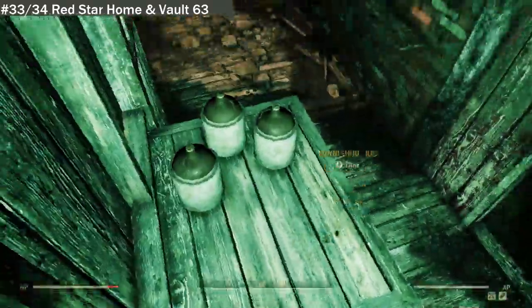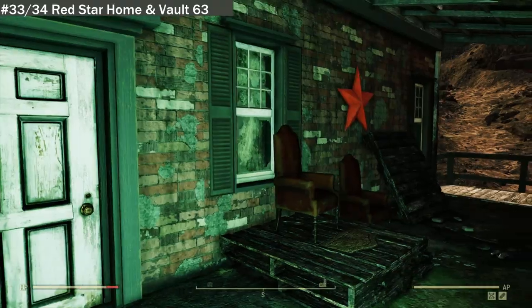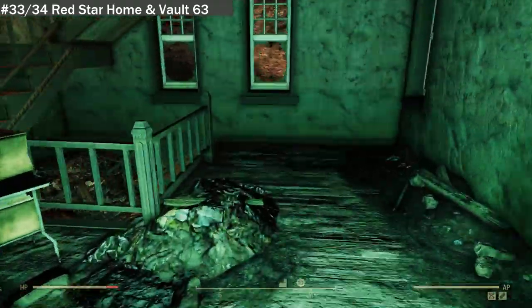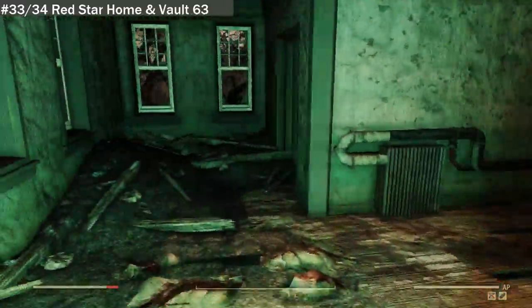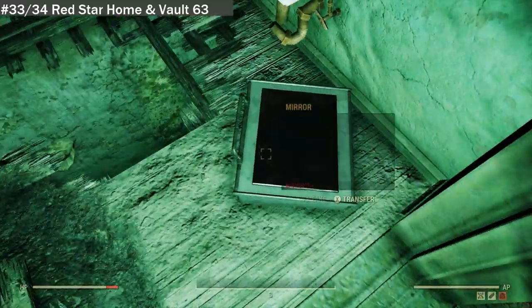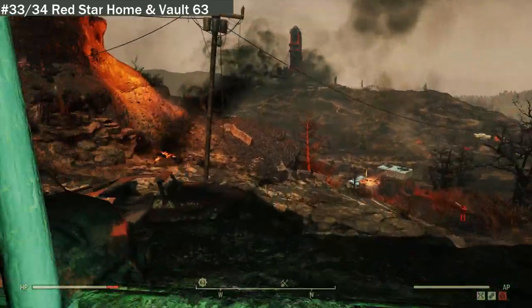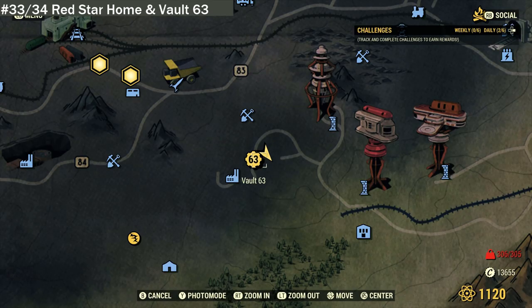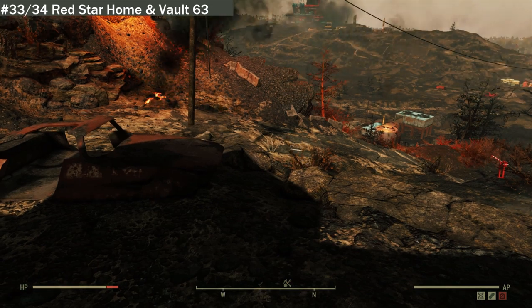Exploring the Red Star house — up here there's a load of moonshine jugs, someone loved their moonshine. Going around, you can see the red star, and someone's been sitting on their throne watching the area. There's a destroyed basement with a few bits of paperwork and nothing much upstairs. This location really just has the moonshine jugs, a mirror, and some missiles. The roadside manor house is just right next to Vault 63, just here.